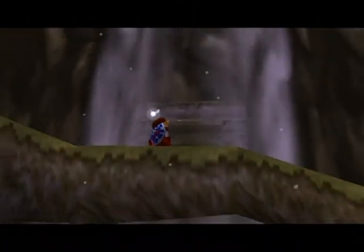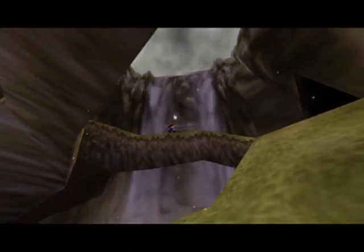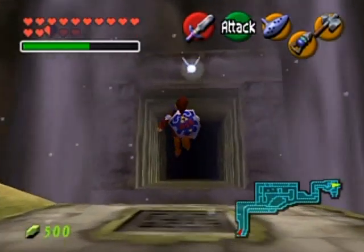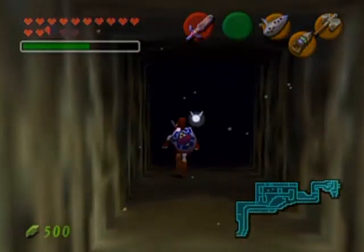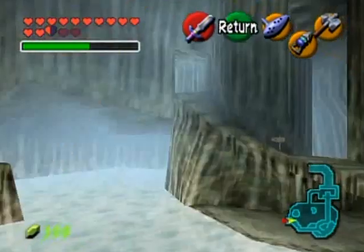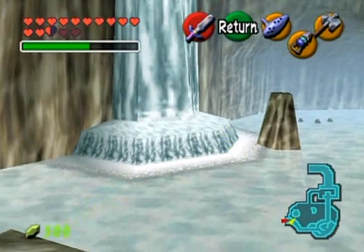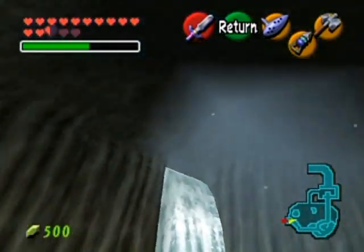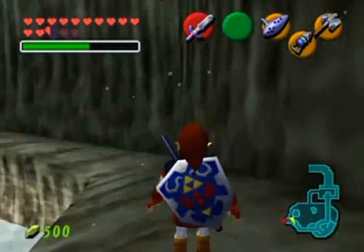You're going to see something pretty interesting when we go inside. Otherwise, Zora's River here is virtually unchanged, so you pretty much know how to get through here even without the bean plant. It's snowing and icy inside — looks like the Zoras have been turned into fishicles.